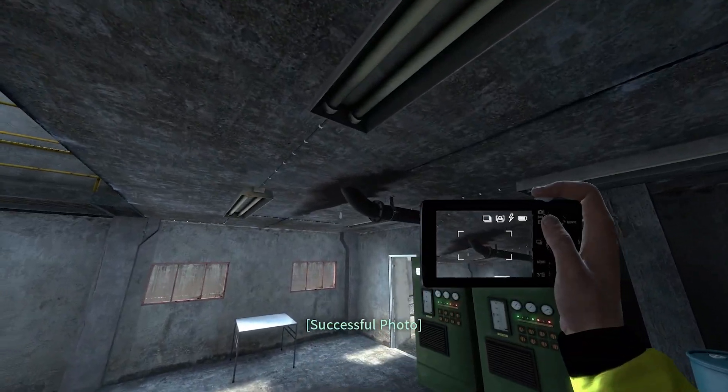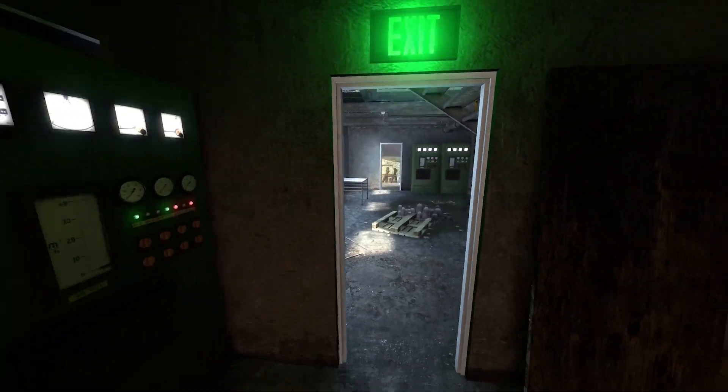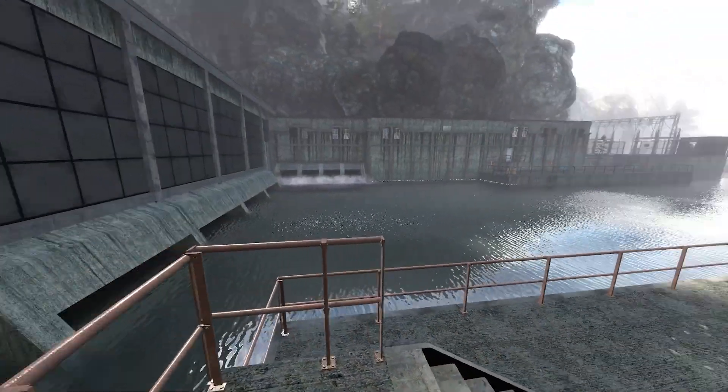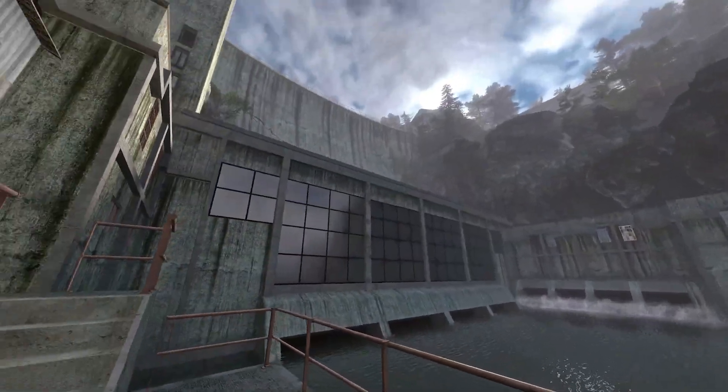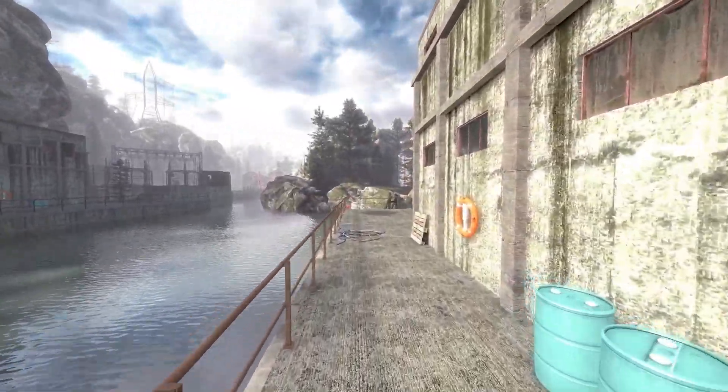There's a puddle there — leaky pipe. What were they even doing here? There's just beers in it. I wish I knew more about dams because this thing is really cool. There's the water bypass over there — I assume that's what that is.